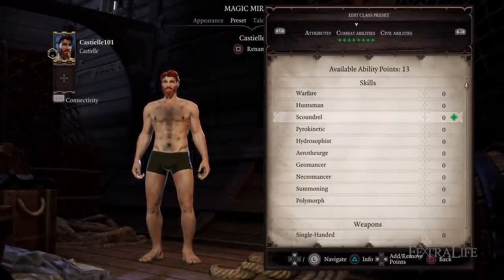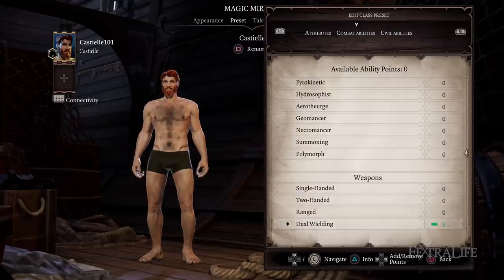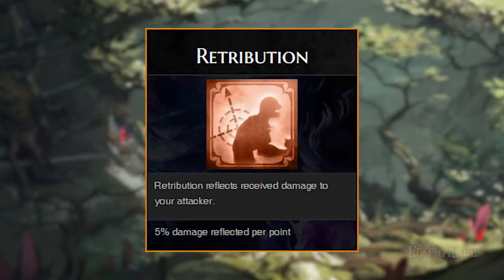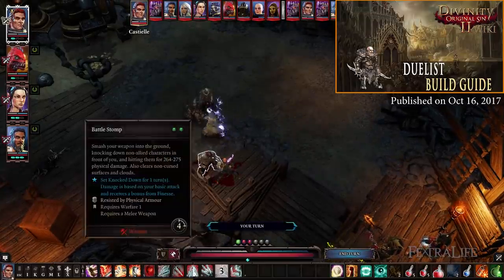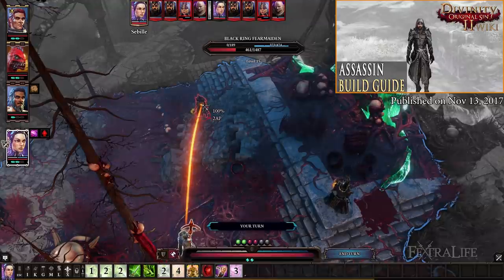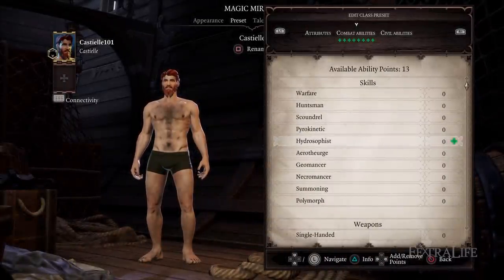Rogues are rather straightforward — they will almost always dual-wield daggers for effectiveness, making Warfare their primary combat ability. Once maxed, pump Dual-Wielding or Scoundrel, and max both one after the other. There are really no other abilities that help Rogues, so I'd advise taking Necromancer for lifesteal if you have the Living Armor talent, or Retribution to return some damage taken. I strongly advise against supplementing Rogues with additional damage types as they are much less effective when spreading combat ability points too thin. However, in Lone Wolf you can effectively use something like Deploy Mass Traps or Icebreaker, or invest in Huntsman or Ranged for bow usage.